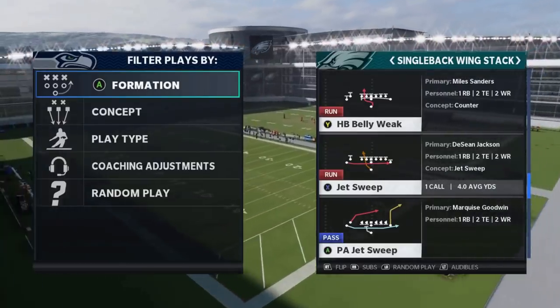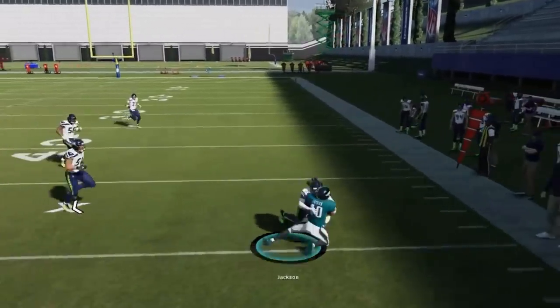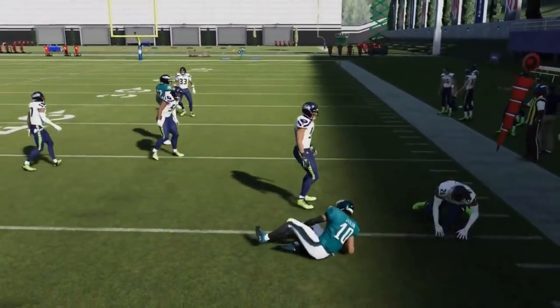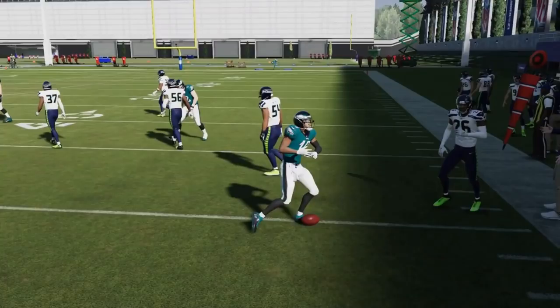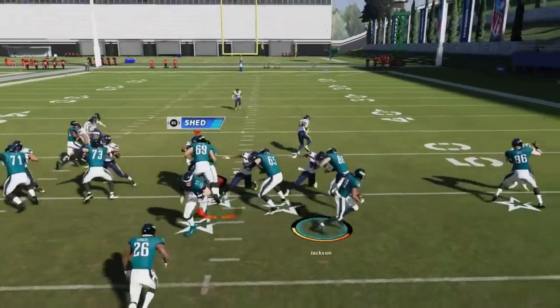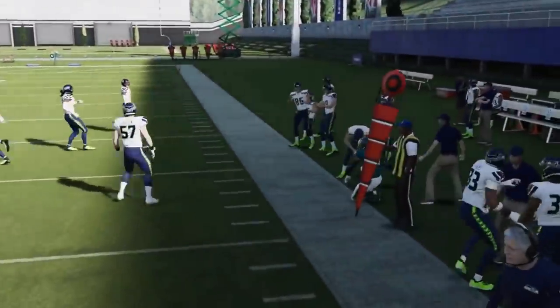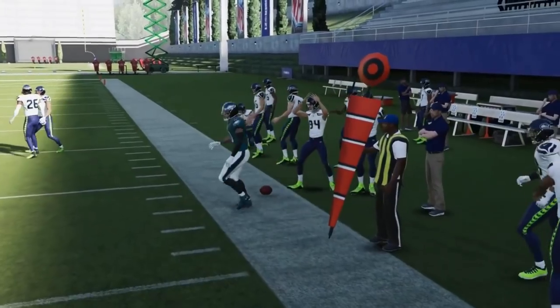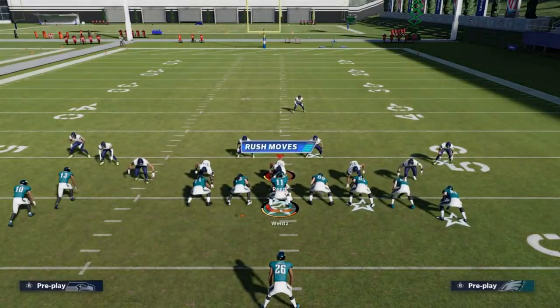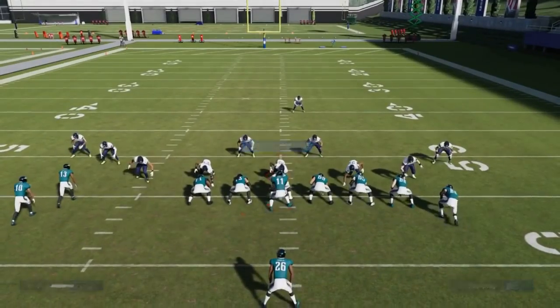Next up, we've got the Jet Sweep from this formation. Another good outside run — pretty consistent, five to ten yards depending on what defense you're looking at. Might be best against man. Also want to run to the open side of the field. The only defense that's really going to give this issues is cover two zones.